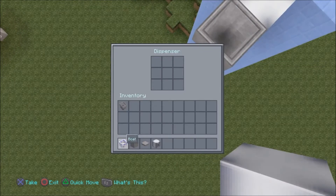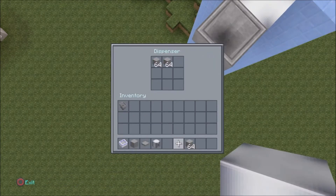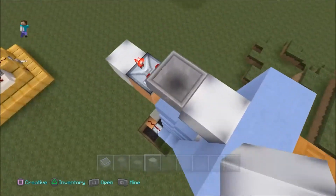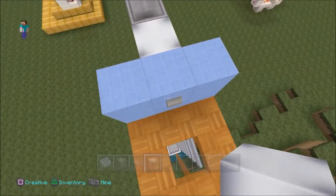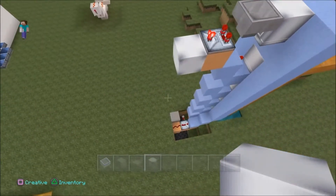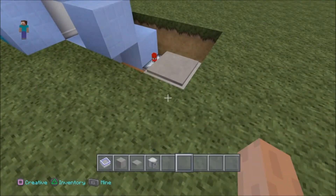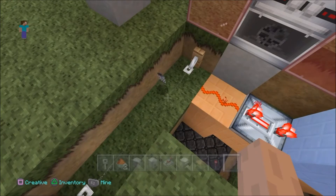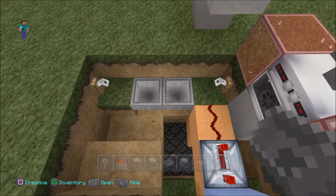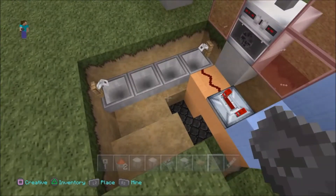So this is what I'm using here — a dispenser — and it will simply drop an item when I press the button to call the elevator back. I tried using hoppers underneath the pressure plates but pressure plates don't work when there's a hopper under them. That's where I came up with the idea of using tripwire hooks. I replaced it with a tripwire here and a tripwire there, and put hoppers underneath to capture the item so you can call the elevator up at any time.